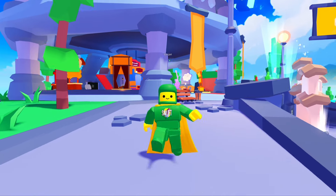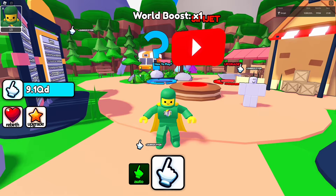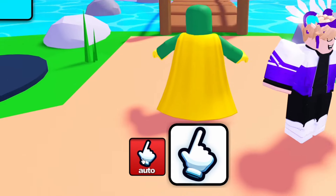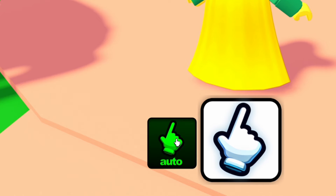Now it's time for what you've all been waiting for — the game pass. I'm going to be making an auto clicker game pass so you can click even when you're AFK. I hopped in Photoshop and made this simple GUI button and exported it onto Studio. After a little bit of coding, we now have the auto clicker game pass working.